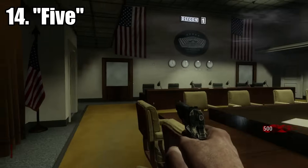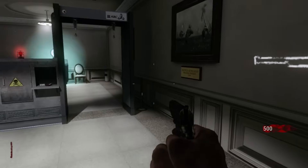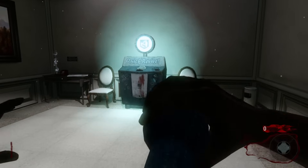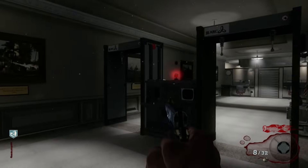At number 14, we have Five, which is really cool aesthetically — the whole conference table, the clocks, the portraits. It's a really cool vibe. And although you don't have a ton of space, you do have Quick Revive and the M14 and Olympia. It's one of the very few starting rooms that I'm actually reluctant to leave.